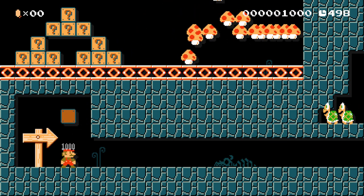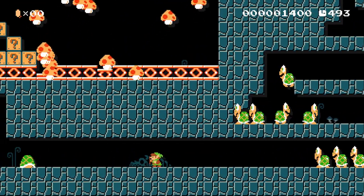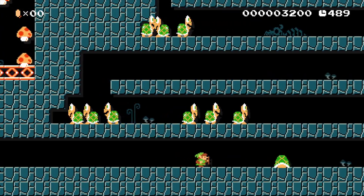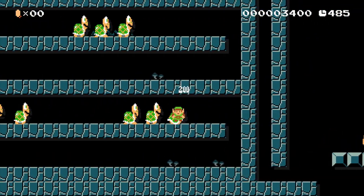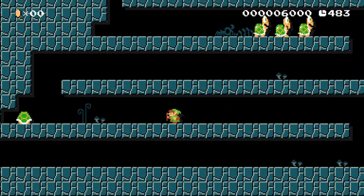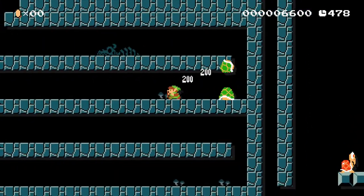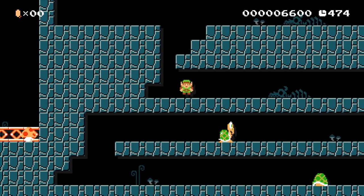I put in a Link costume here, and this very first part you got to be very careful since the passage is very narrow. I try to recreate a Zelda dungeon type feel. What you want to do is attack these turtles as soon as possible. Try to jump on the first turtle so that way you can kick the rest of the turtles and knock out the rest of the enemies, so you don't have to worry about getting hit by turtle shells.